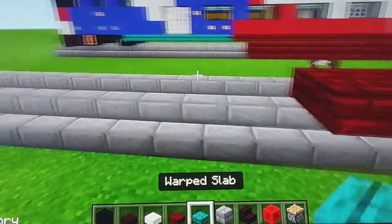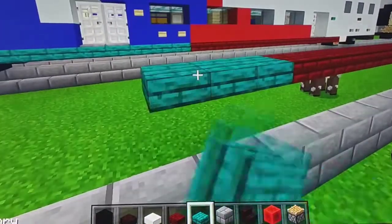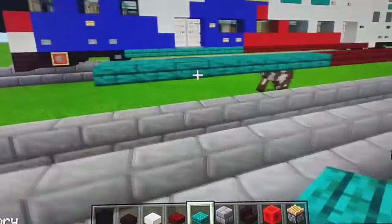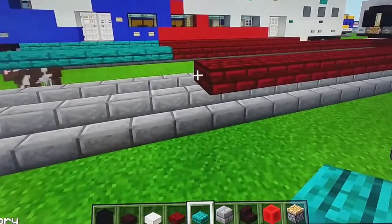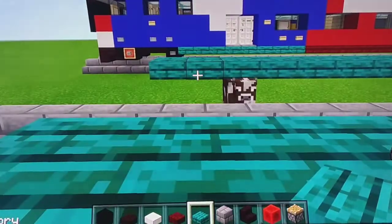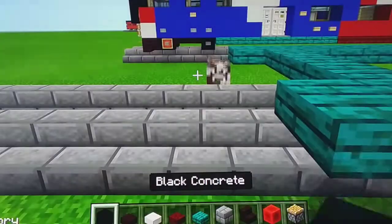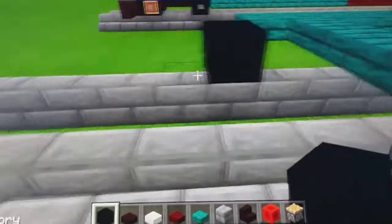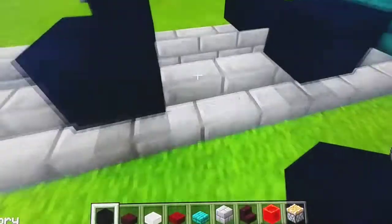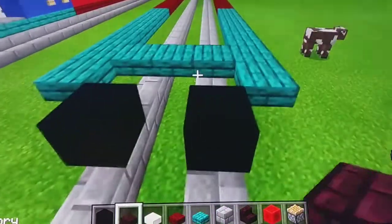Next we're going to use Warped Slam. So we're going to put one through eight blocks long, and then do the same thing on the other side. And then on the middle we're going to skip one and put one, two, three. Next we're going to use Black Concrete — put one right here, skip two and put one right here, and then do the same thing. And next we're going to use Netherbrick Slam to put above the wheels.